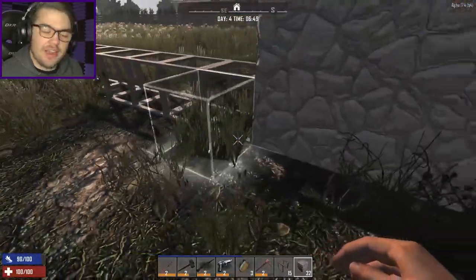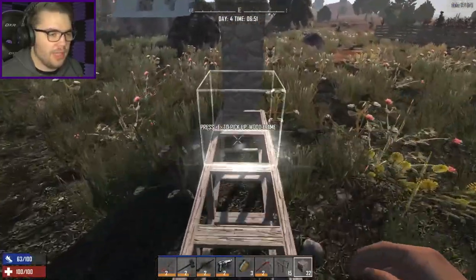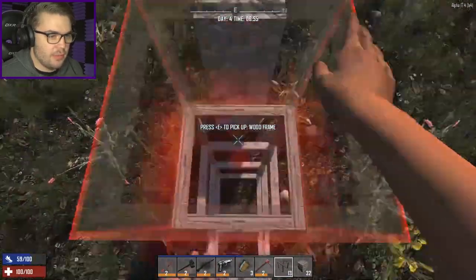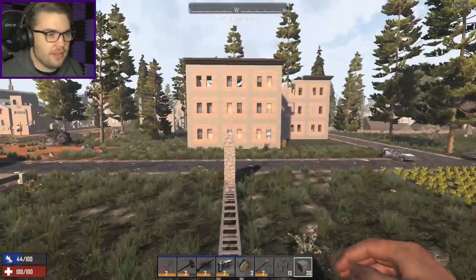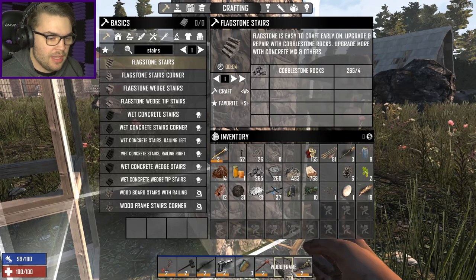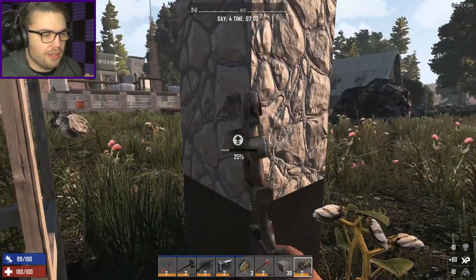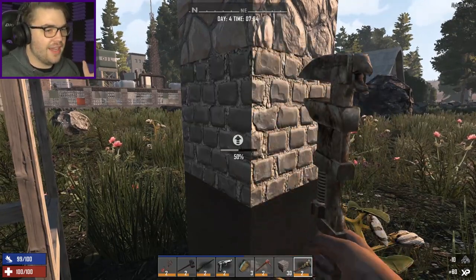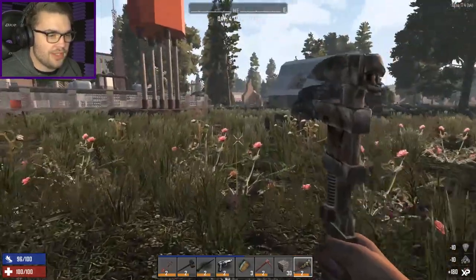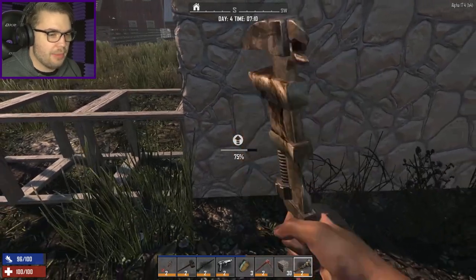This needs to match the same height all the way along — that is very good. Before I do anything else, let's get my wrench out and start upgrading the base of these support pillars. I say it every time I build a killing corridor: the supporting pillars are the most important part. If the zombies can break down your entire establishment faster than they could run through the corridor to get you, then that's what they're going to do instead. So you're going to get yourself killed if you don't upgrade your support pillars.